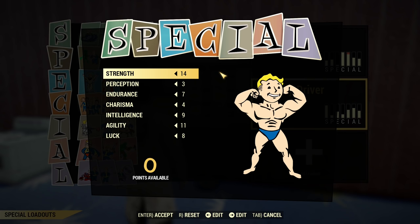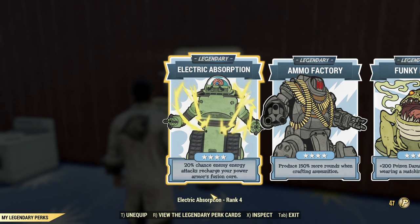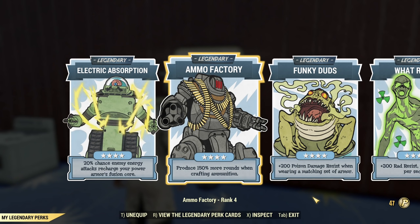Now legendary and other perks. Because it's a lazy heavy gunner build, I put a lot of emphasis on making it super easy to play — as easy as possible. That's why we have Electric Absorption; we need just one fusion core that will basically always be recharged. We have Ammo Factory to craft ammo only occasionally and get a lot of free ammo basically.